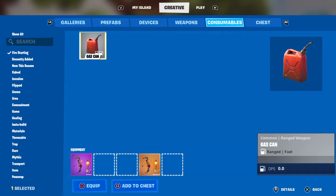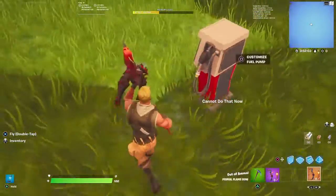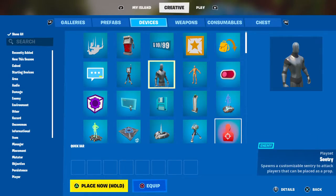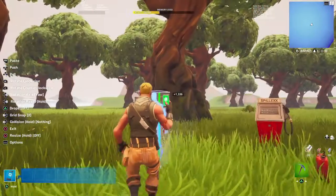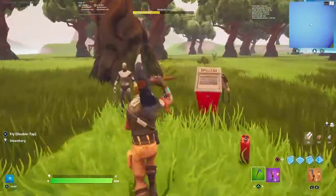Consumables — yo, we got a gas can! That's sick. We got fuel, but no off-road tires, that's kind of sad. So I'm sure these are the new things: the flame bow and this. It's actually a sick update.